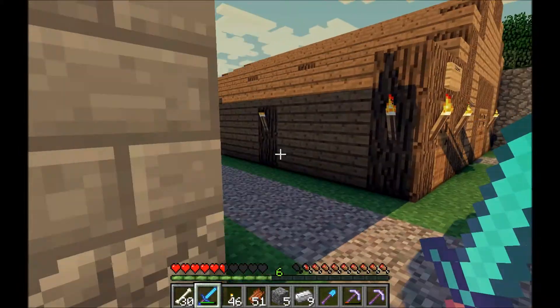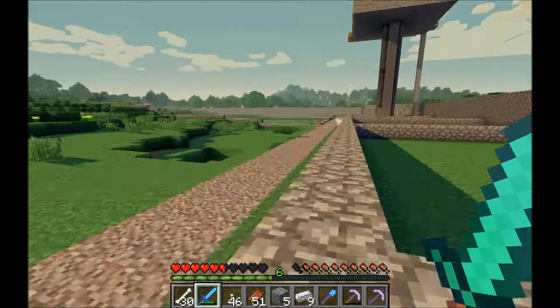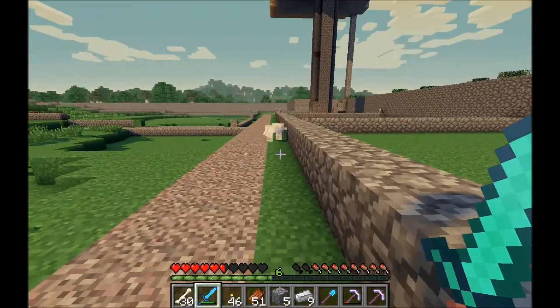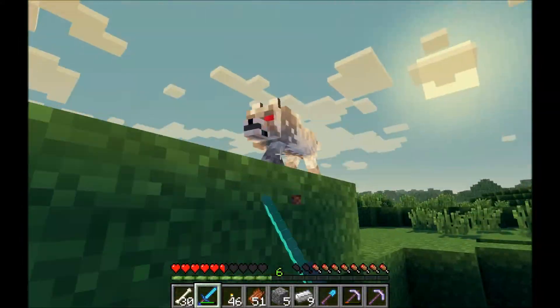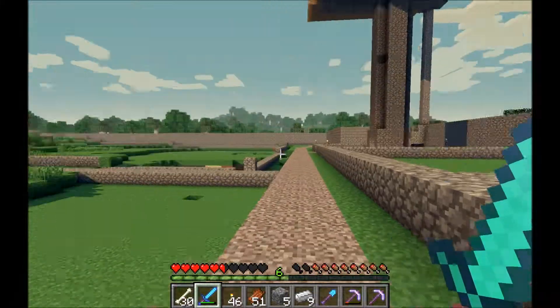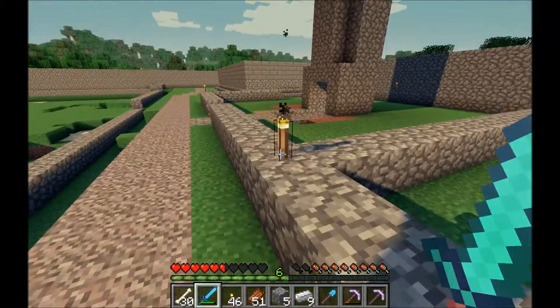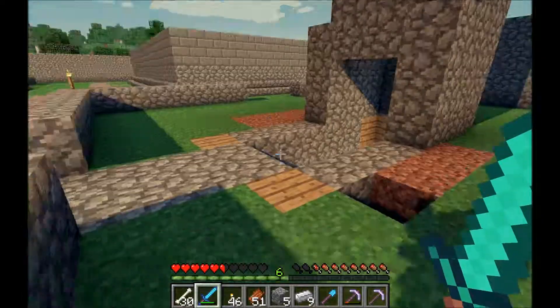Let's go see what the mob spawner made while we were away. Oh gosh, creepers don't despawn. I'm like — oh well. Die, die, die — probably die. Yeah, that's right. I just murdered a dog. They're not dogs, they're coyotes. They're just everywhere, it's annoying. All they do is eat my sheep. I had sheep, but they killed them. So now I don't have sheep.